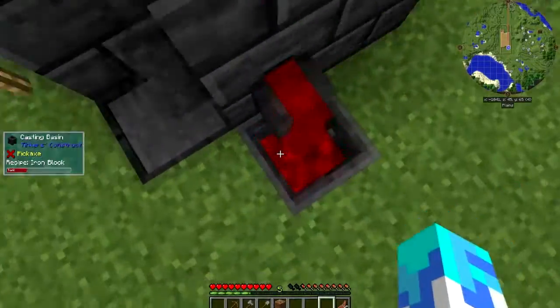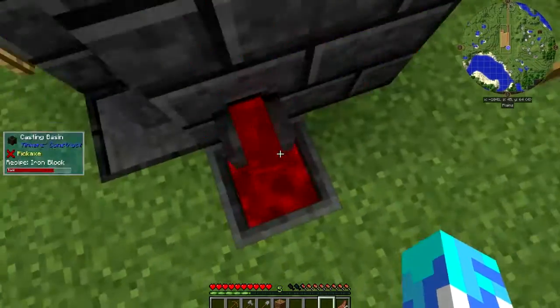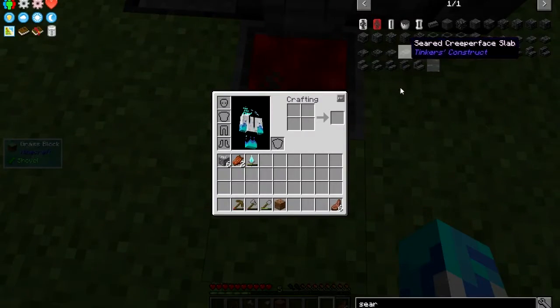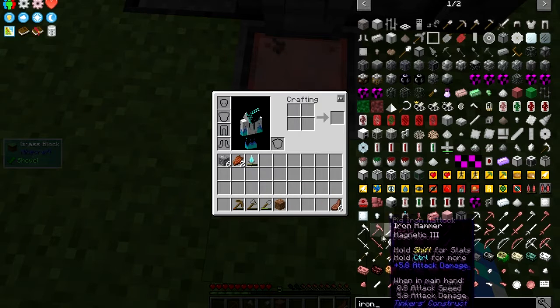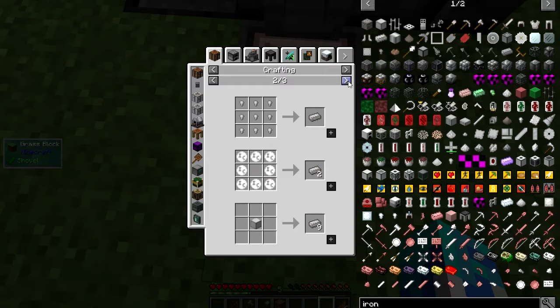Watch me not be able to break this down — that'll be so wonderful, wouldn't it — to make iron ingots. Where is it? Here, iron black iron ingot. Do that. Okay good, I can do that.